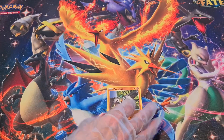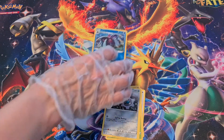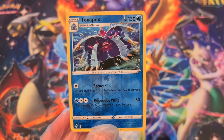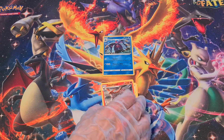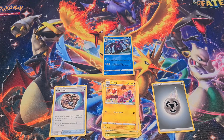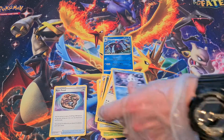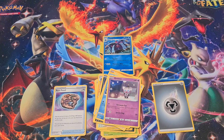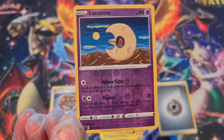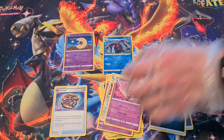I will go with Passimian, Fletchling, Wimpod, Grimer, Clefairy — Reverse Holo Toxapex. You guys might want to take a look at that, it's an interesting little card. And Talonflame, Energy, Rare Fossil, Furret, and Fluffy. Passimian, Bunnelby, Vanillite, Gothitelle — and Munna. Mimikyu is the Rare. Darkness Energy, Klefki, Grafaiai, and Piers.